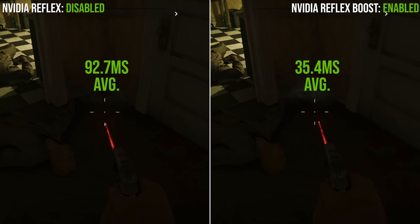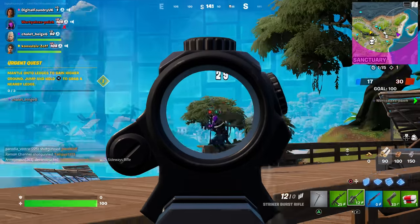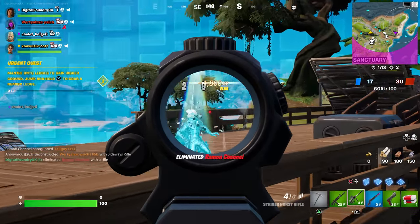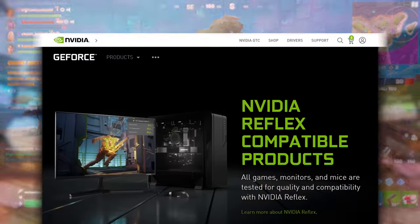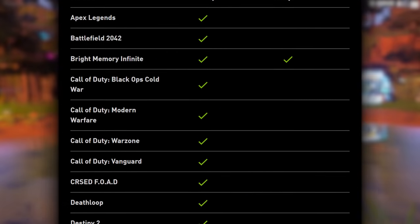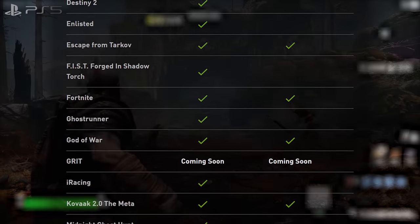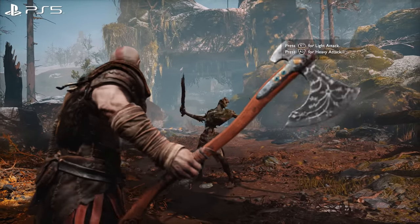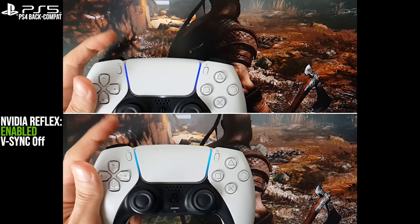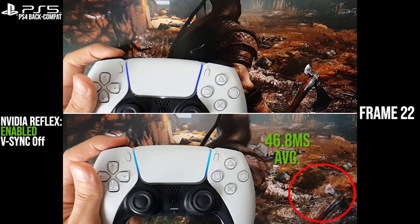But in this video, brought to you by Digital Foundry and NVIDIA, the focus is going to be a little different. We'll be looking at the before and after in latency once Reflex is enabled, and there will obviously be some competitive FPS testing. But looking at the list of supported titles, it turns out that Reflex goes beyond esports alone. A lot of the supported games are more closely associated with consoles, which makes for some alternative but no less intriguing test cases as we stack up PC with Reflex on against Sony's PlayStation 5.